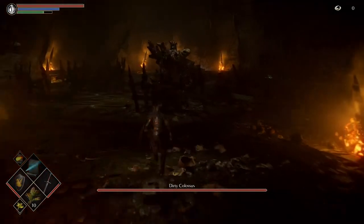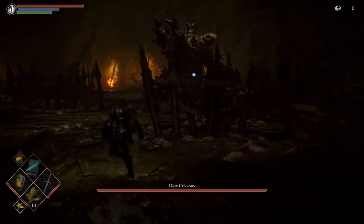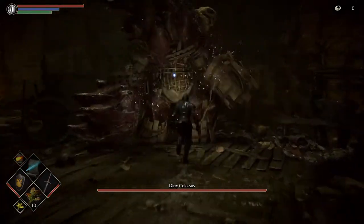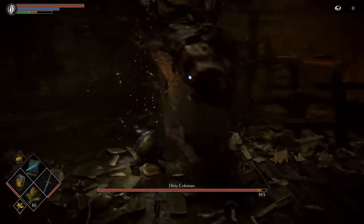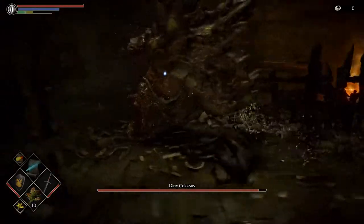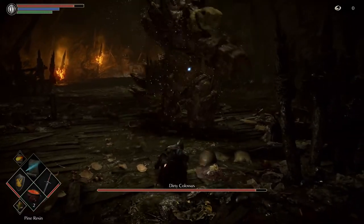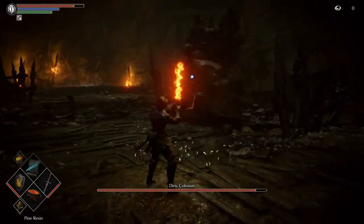And before we wrap up, here's a first look at the Dirty Colossus — a nightmarish mishmash of detritus that's been discarded from above. Your best bet for success here is to keep your distance and time your attacks carefully, and use a weapon that can burn through this toxic monstrosity.